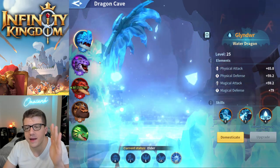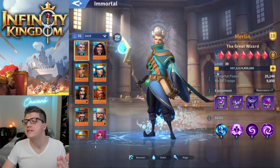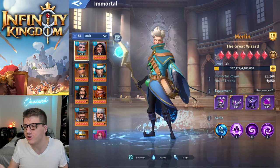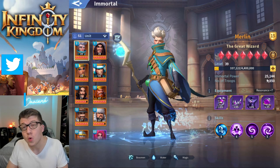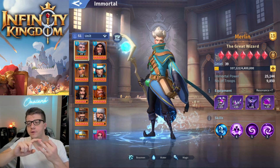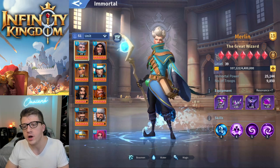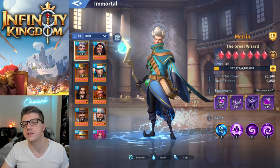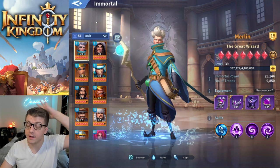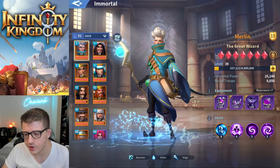That brings us to immortals themselves, and this is where you're going to get the most power. Merlin alone gives me 25,000 power — compare that to a single technology giving you 150 power. It's night and day. Immortals are by far the best way to rush power if you want to see a huge jump in that number. However, getting immortals to higher levels like 39 or 40 has diminishing returns and becomes really expensive at those higher levels.